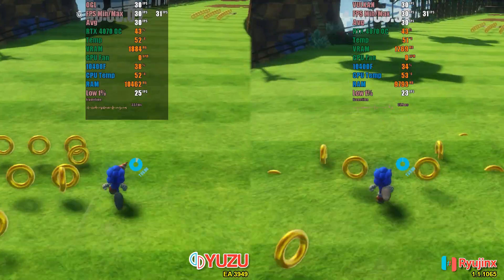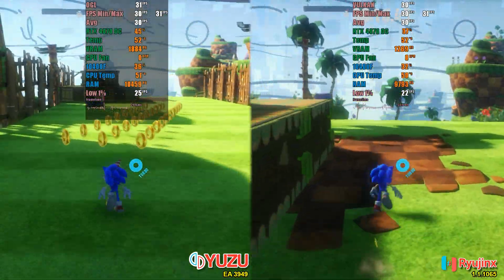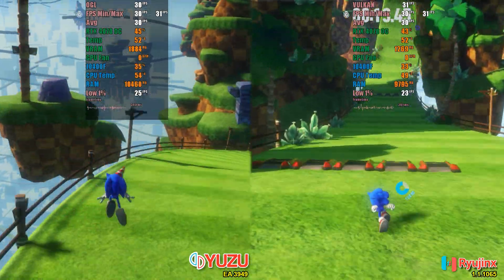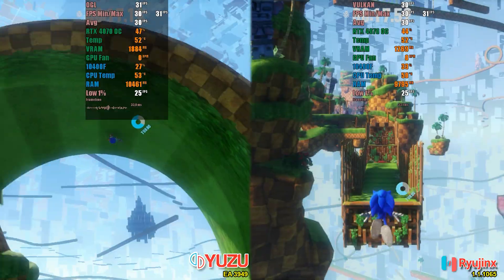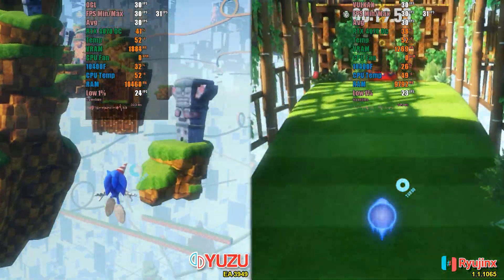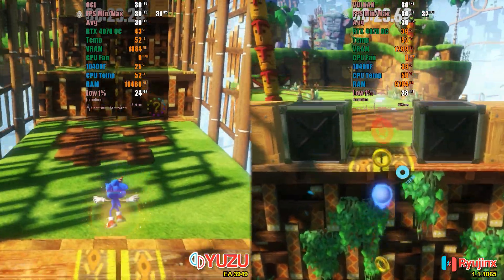Yuzu doesn't disappoint, even when using OpenGL. In the first test, using the native resolution in a not too wide area, the results are practically equivalent. It's important to note that at the time of recording this video, shaders in both applications were already compiled, eliminating the possibility of delays on the user's end when compiling new shaders.